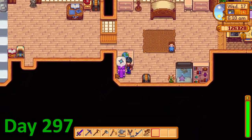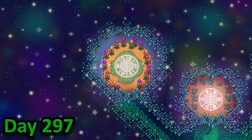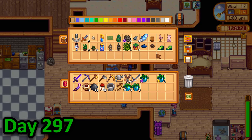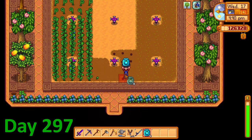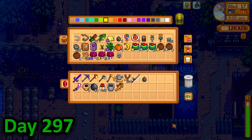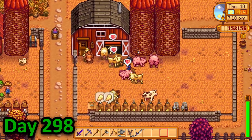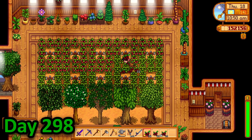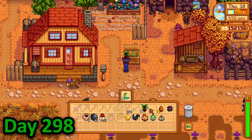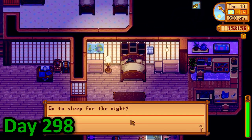In the morning of day 297 I spent some time organising my chests before tending to my animals and heading off to the Sprite Springs to grab some sweet gem berries. I then saw how many ancient fruit I had so I placed a bunch of seed makers and put them in. After planting them all I decided to go and visit the wizard at his tower, so I grabbed some gifts, teleported there, said hello, gave my gifts, and headed home. On day 298, after tending to my animals and clearing out my greenhouse, I decided to get one step closer to perfection by shipping as many unique items as I could, so I took a look through my collections tab and got shipping. By around 7 I had shipped a bunch of items, so I went to bed planning a trip to Ginger Island for the next day.